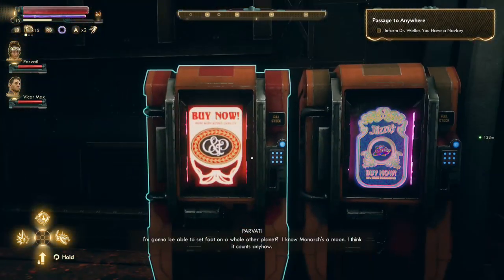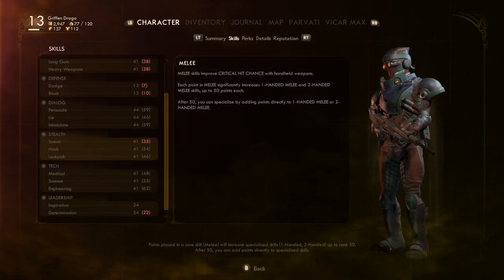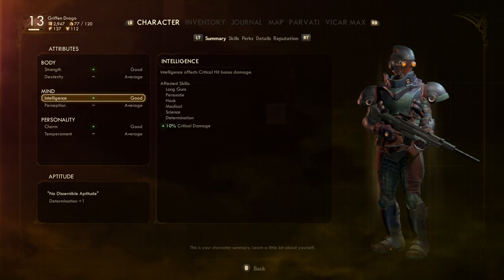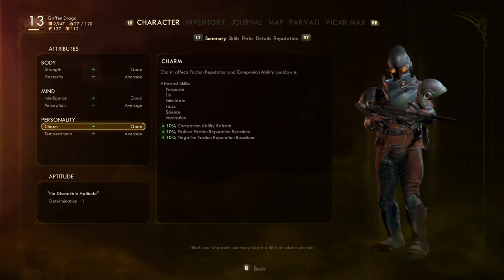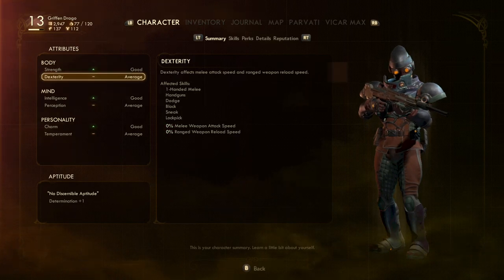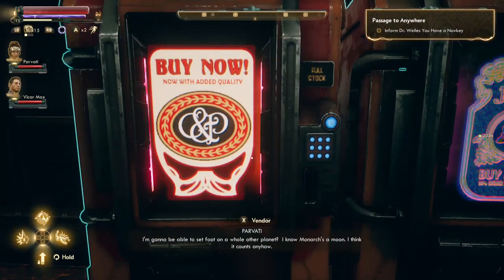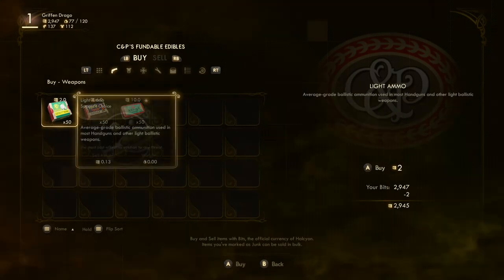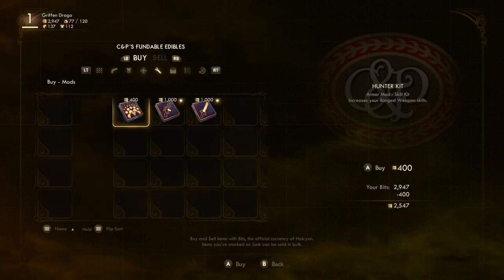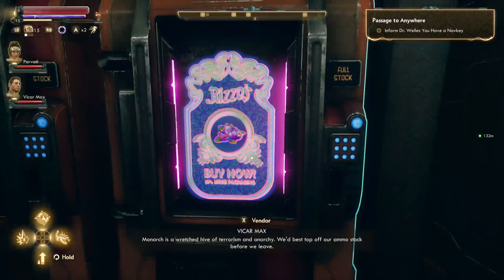I'm gonna be able to set foot on a whole other planet. Going back to my character — because of that negative perk from being addicted to cigarettes, that kind of gives me some negatives. Not too bad — I'm still average, but still.